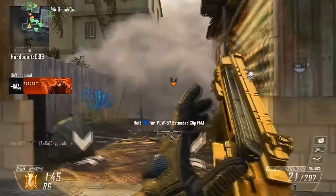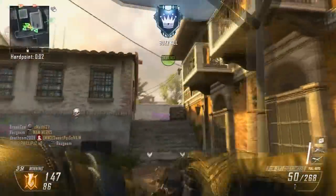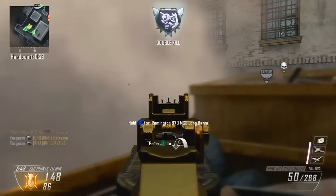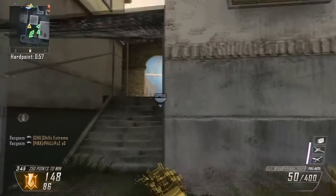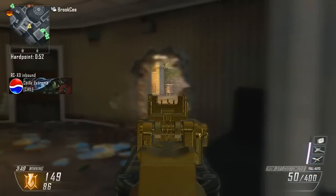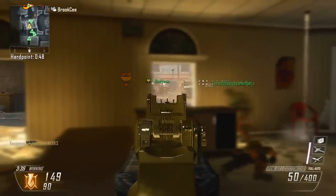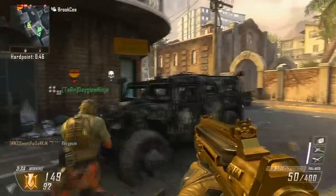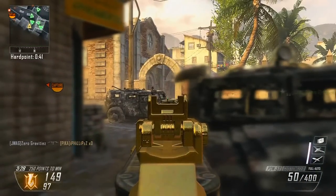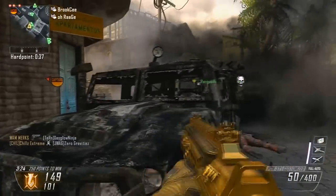We are playing hardpoint on slums and there's a nice two-piece with a bouncing betty there. The setup I am using — you all know what gun I'm using by now — but I can't remember what attachments I'm using. I am running the UAV, counter UAV, and Guardian scorestreak setup. In this game I actually went big at the start — within the first 30 seconds I got a Guardian, and that really gave us a boost towards the first hardpoint which is in the middle on this map.